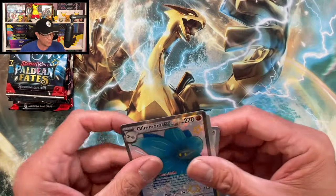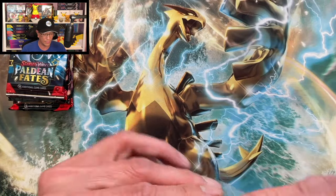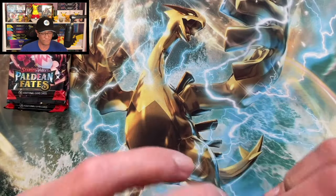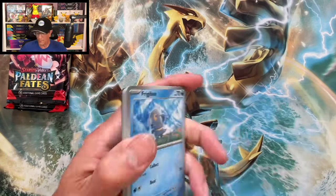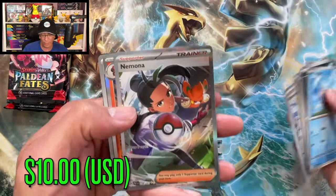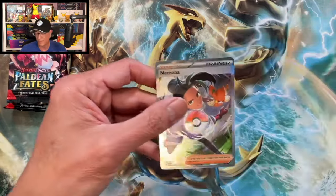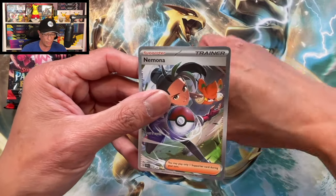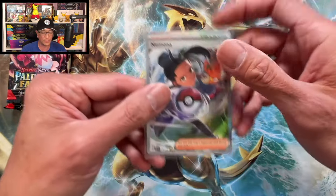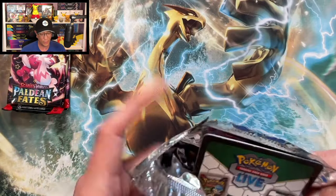Shiny Glamora EX — yes! I've pulled quite a few of these already, but it's still a hit, don't get me wrong. Let's keep pulling those fire pulls. We got a Demota special illustration rare — there you go! It's the hat, guys, it is the hat that's bringing this luck. We pulled our first SIR, but I already pulled this card. Still, it is an SIR. Come on — how about that Mew SIR?